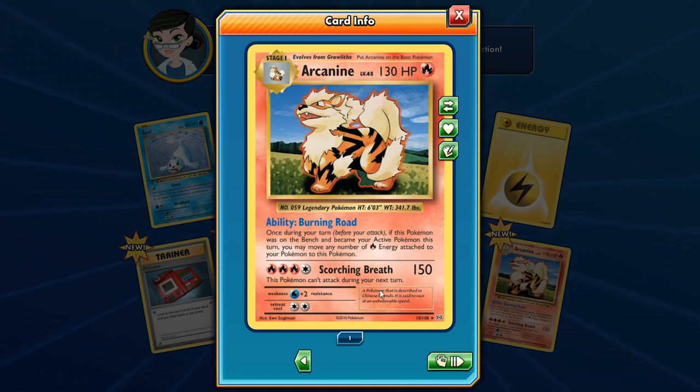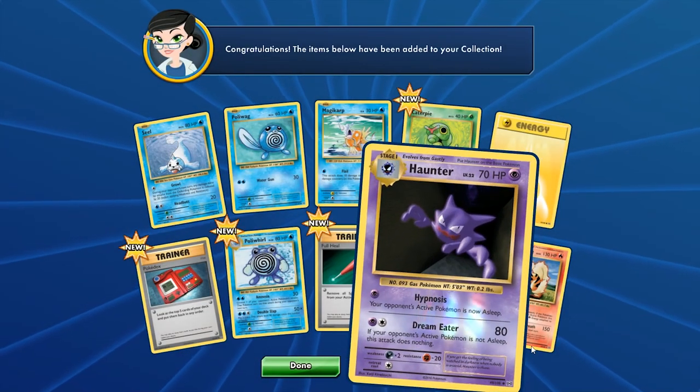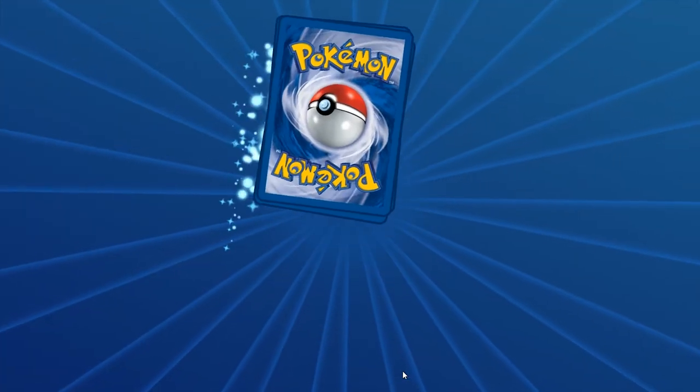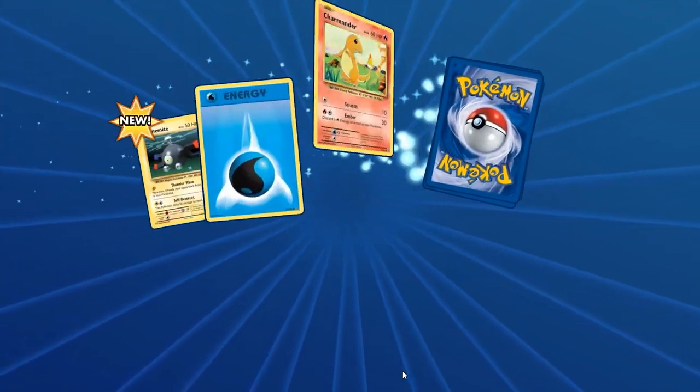So if you're playing Expanded you can use Keldeo to stand in and retreat, or in Standard format you can use Zoroark to stand in and retreat. With a Muscle Band in Expanded you can hit for 170 off that attack. We also get a Double Colorless Energy — I do like DCEs, those things are awesome.